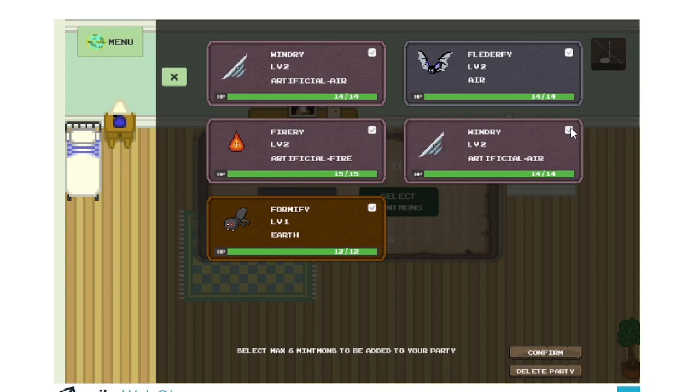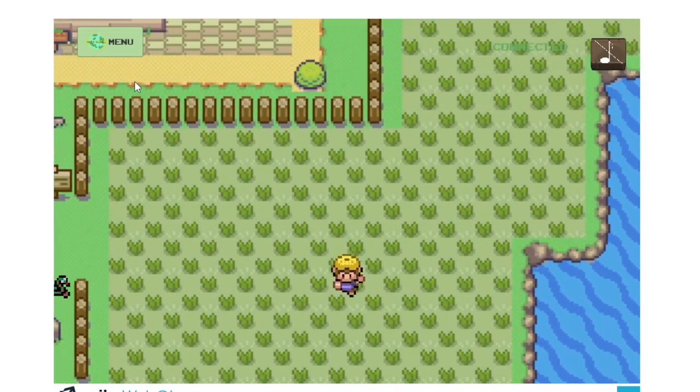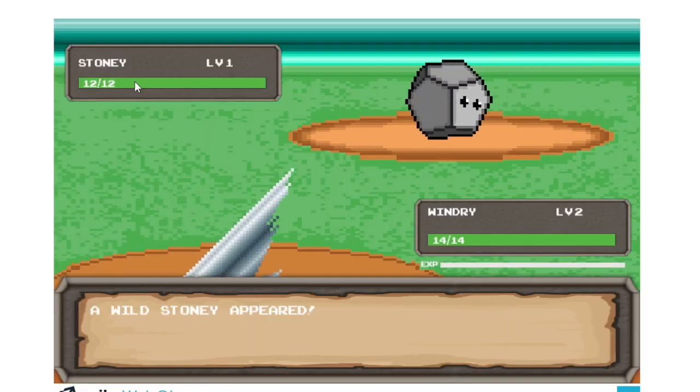The mint mods that players can select are the NFTs that they own in their wallet, because they either caught them while playing or bought them from another player before. The field is where players can find wild mint mods, which are chosen at random.